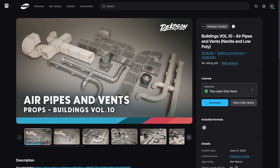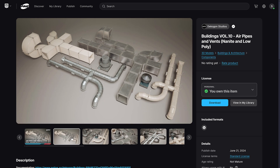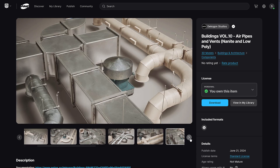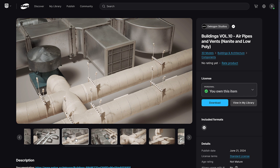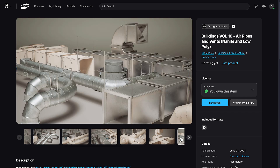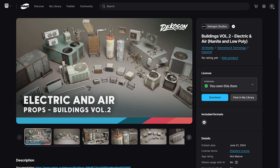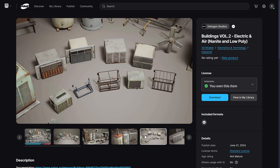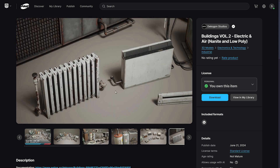First we've got things like air pipes and vents — the kind of stuff you need to populate your world with. It's not fun to model, so it's the perfect thing to buy in an asset bundle like this because it's not asset-flippy; it's a recreation of real-world stuff you use to create your own scenes. After that, we've got electric air props: air compressors, air conditioners, fans, hot water heaters, radiators, and so on.